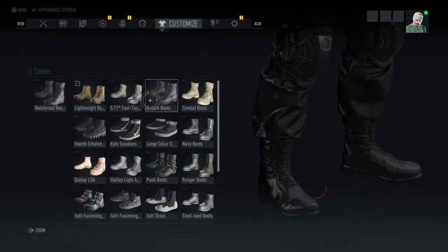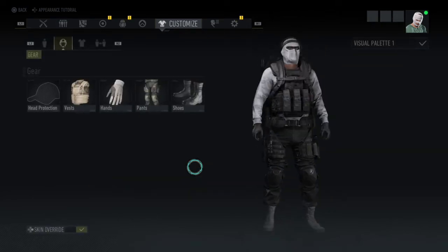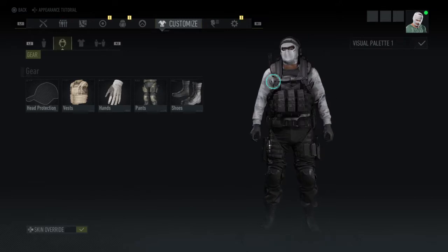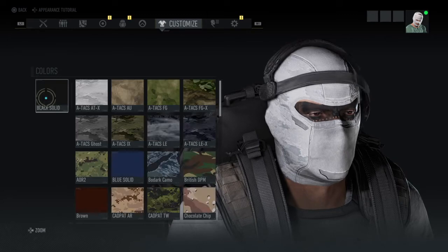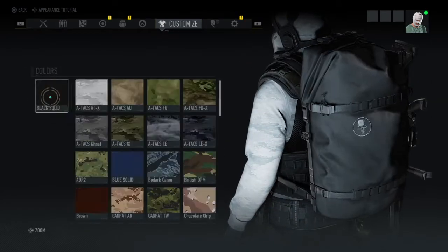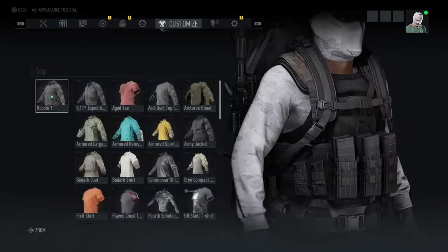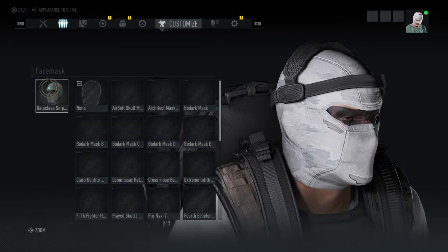I'll show you guys what it looks like with the white in case you guys want to see the difference. The white in this game is kind of off-white — none of my top gear is actually white, it's like patterned white. The headset is the TCI Patrol headset, black solid. The backpack is the Maritime Operations Pack, black solid. The top is Hoodie 1 with the Atax ATX. The face mask is the Balaclava Sniper with the Atax ATX.